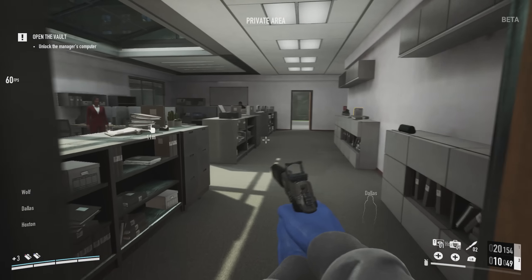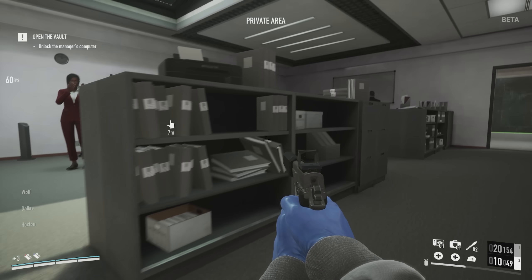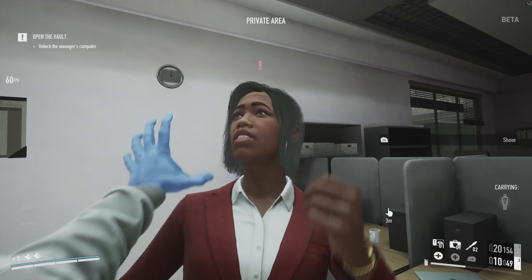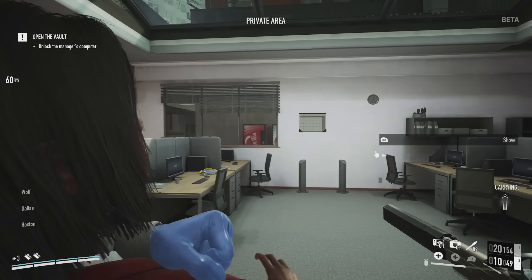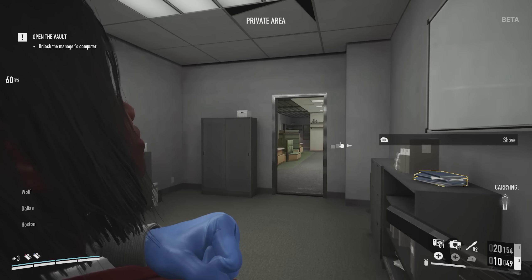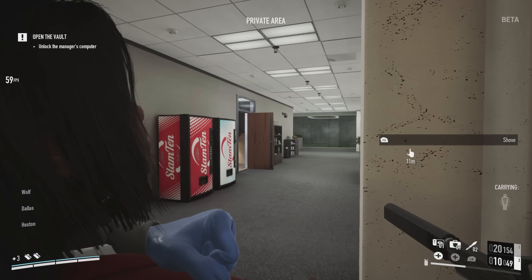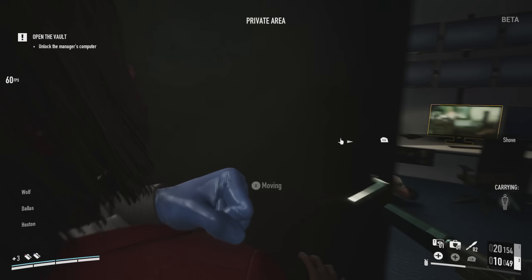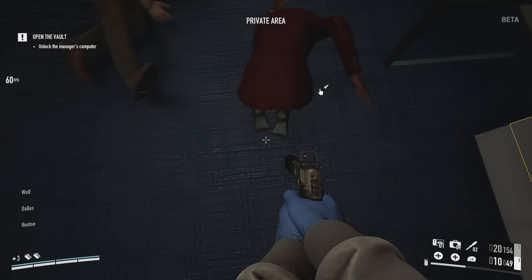Going into this room, I realized there were only two civilians, and one of them is actually another executive, so he won't even stay in the room. Any civilian you can take care of, you take care of. I moved her straight into the security room and tied her hands. It's important to remember that if you tie a civilian's hands in this game, once you grab them as a human shield, those binds break — you have to re-tie them if you've already tied them.